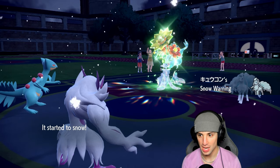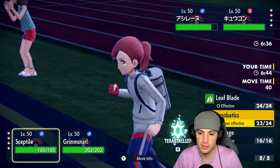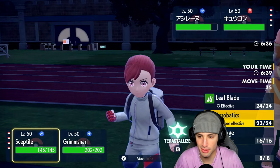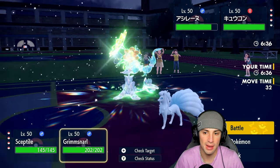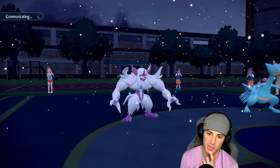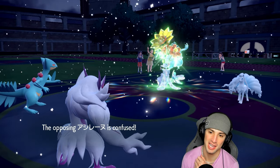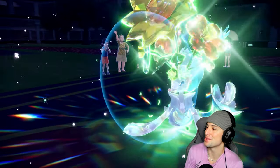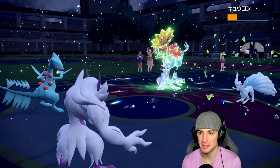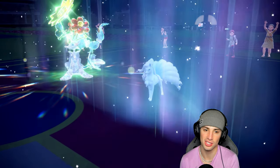Ninetales comes out. I have a lot of different options — I could Parting Shot, I could Acrobatics. I think they're gonna Protect Primarina, so I'm gonna go Leaf Blade and double down into Ninetales. Yeah, they're protecting — we read it anyway, we read those all day. Leaf Blade launches, bringing Ninetales down low. Grimmsnarl can we outspeed? They do get off Aurora Veil but Acrobatics should still probably KO the Primarina.